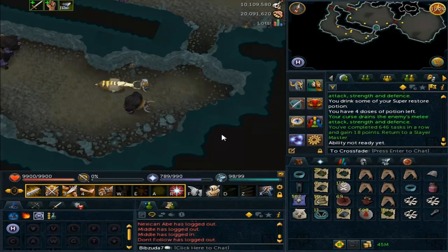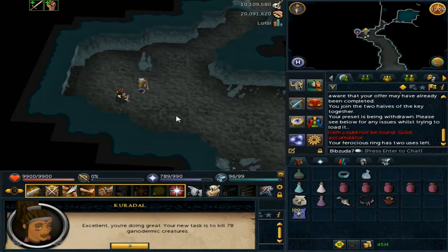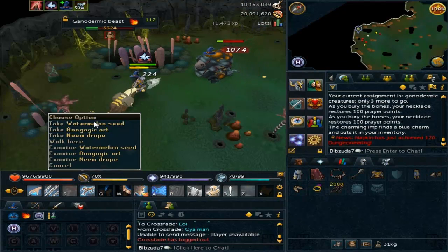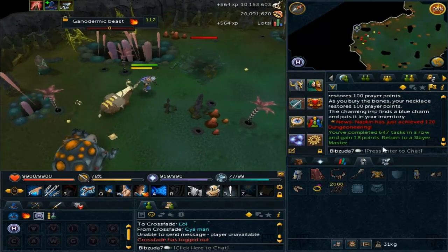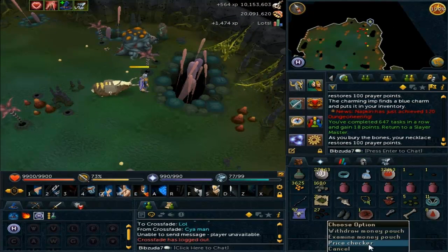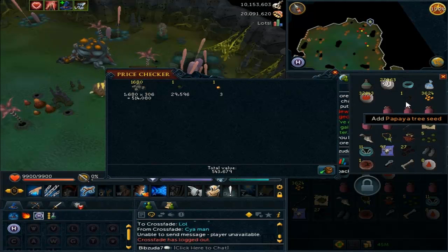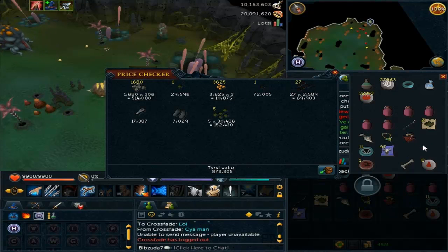We managed to get some Ganodermic Beasts, which is a pretty good task - not bad really. They give some decent XP and they're pretty quick to do. There's that task complete, and we are going to be heading back to Kyrdell to get our final task for the series. It's going to need to get us about 150k XP, so we kind of need a good task. After the price check, we got about 1 mil from that task - not too good for money anymore because seeds have crashed so much.